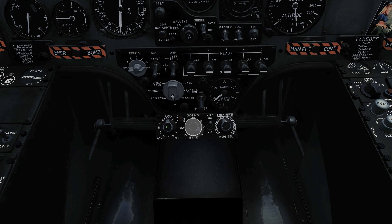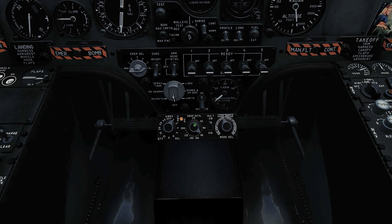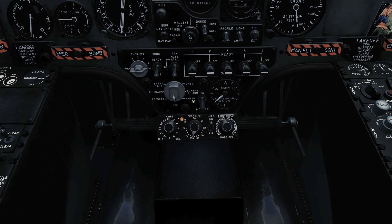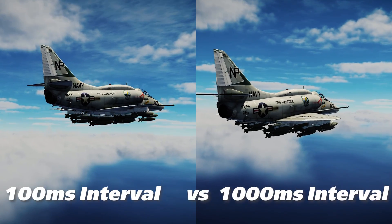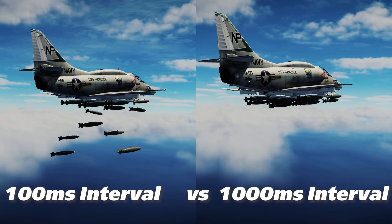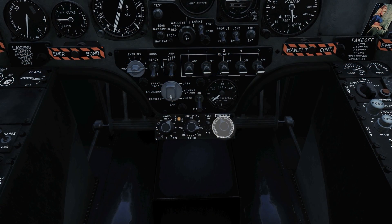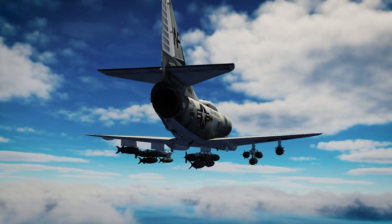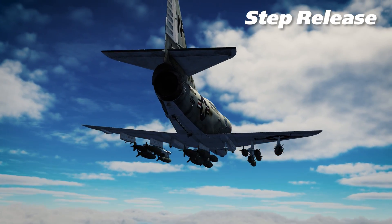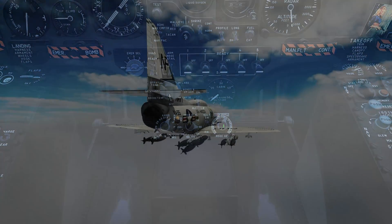Next to that is the drop interval selector. If multiple weapons are to be dropped at once, this will select how much delay, in milliseconds, between each release of the weapon. The switch next to the drop interval selector increases the selected time by a multiple of 10. Finally, we have our mode selector, which controls the release patterns of the bombs. In the step modes, bombs are released with each press of the bomb release button on the joystick, while in Ripple, the bomb release button is held until the entire program is complete.